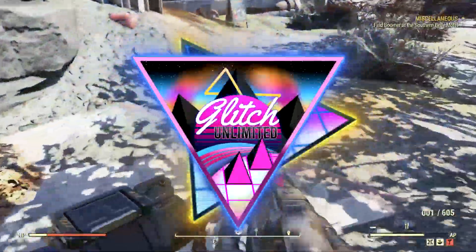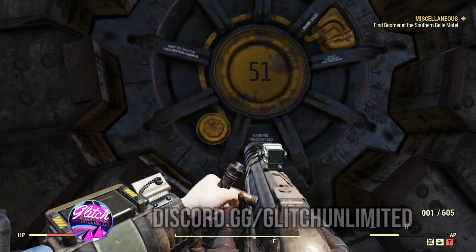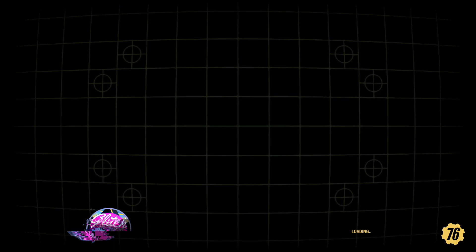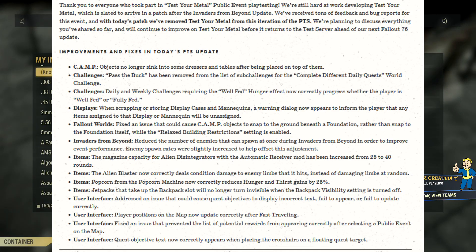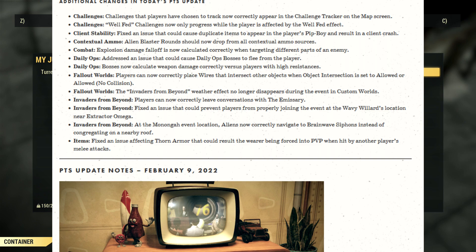Today we're going to talk about the most game-breaking bug right now that Bethesda has yet to fix, even on the public test servers. If you're new to the game, you're probably not sure what this is. The public test server is for PC players only to test out early release content so that it comes out pretty much smooth in the end. Sometimes that's not always the case, because today we're going to go over one of the things they've yet to fix, and this was done in the public test server.